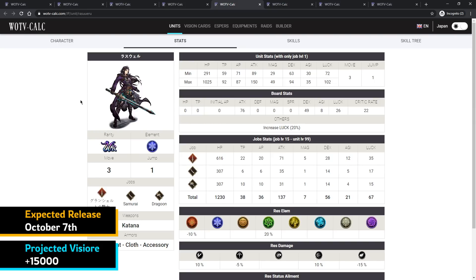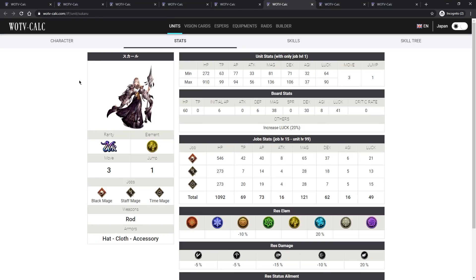I'd recommend pulling Glycilla's banner over Laswell's, but Laswell has one of the coolest artworks and character designs in the entire game — that alone might be reason to pull. Both he and Rain were brought over from Brave Exvius really well, with great kits and great design.